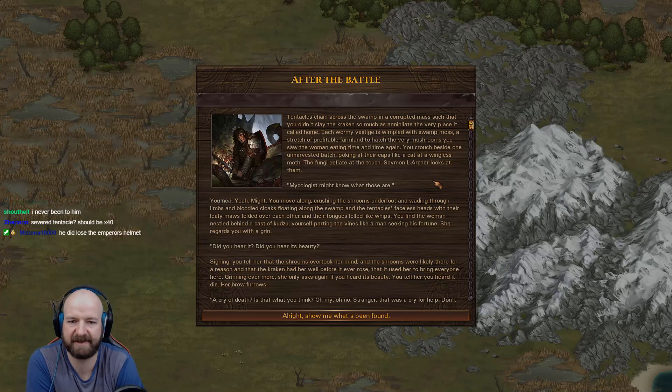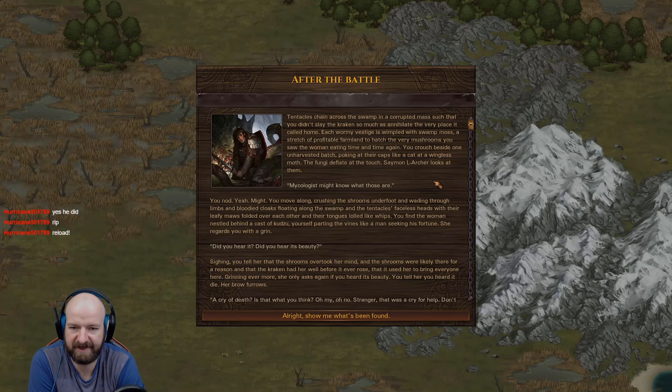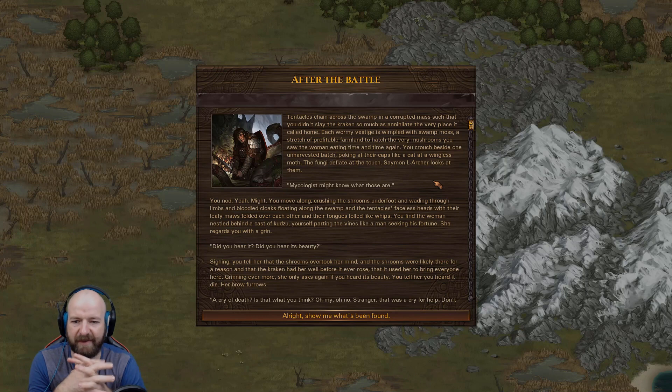Tentacles chained across the swamp in a corrupted mess — such that you didn't slay the Kraken so much as annihilate the very place it called home. Each wormy vestige is wimpled with swamp moss, a stretch of profitable farmland to hatch the very mushrooms you saw the women eating time and time again. You crouch beside one unharvested batch, poking at their caps like a cat at a wingless moth. The fungi deflate at the touch. A light archer looks at them — a mycologist might know what those are. You nod, yeah — might. You move along, crushing the shrooms underfoot and wading through limbs and bloodied cloaks floating along the swamp. The tentacles' faceless heads with their leafy maws folded over each other, their tongues lolled like whips. You find the woman nestled behind a cast of kudzu, yourself parting the vines like a man seeking his fortune. She regards you with a grin — did you hear it? Did you hear its beauty?